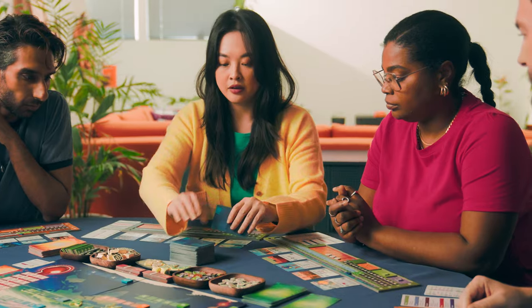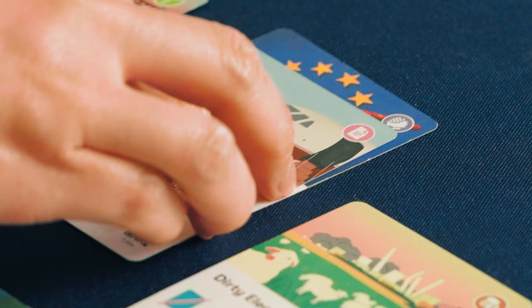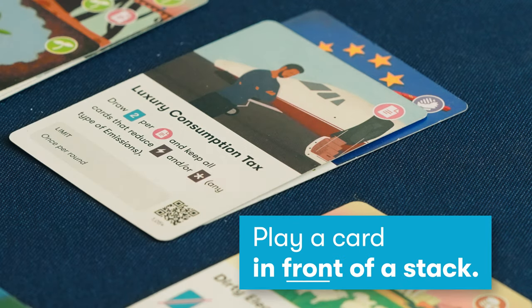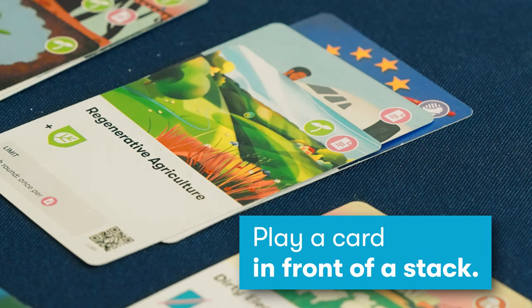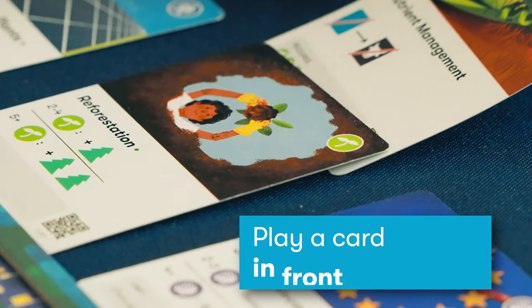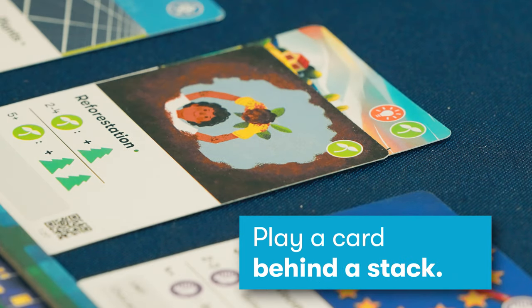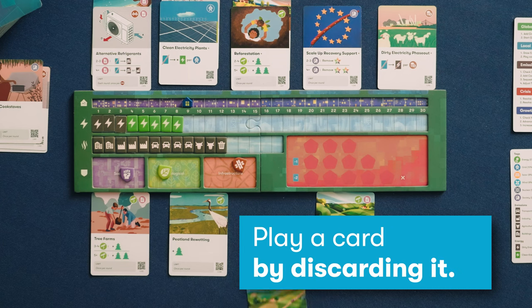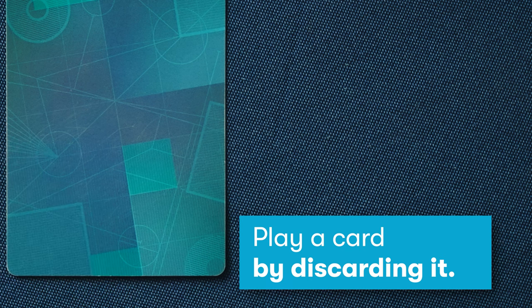Each player draws five cards face up below their player board for everyone to see. The cards in your hand can be played in three different ways. First, you can play a card in front of any card in your play area — this starts a new project and gives you a new action. Second, you can play a card behind any card in your play area — this supports an existing project and makes the top card more powerful. Third, you can discard a card from your hand to pay for actions on the cards in your play area.